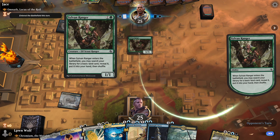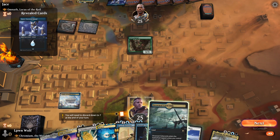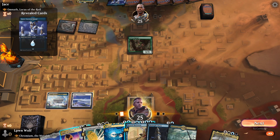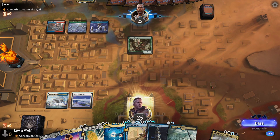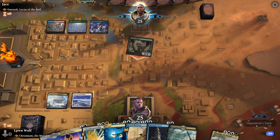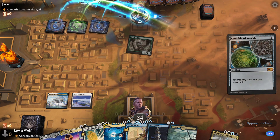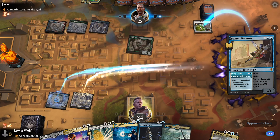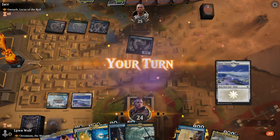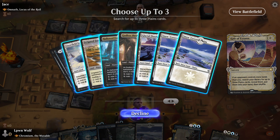Ranger gets a land and puts it into their hand. Really cool artwork there — quite classic Magic artwork, beautiful. Let's go for the Plains so we can hold up a Negate or the Brazen Borrower. See what they go for. Do they have a 3-drop? Crucible — let's bounce that to hand. Now we can go for Gift of Estates since they have more lands than us. Let's go for some special lands.